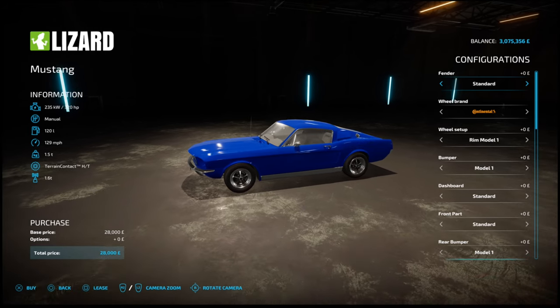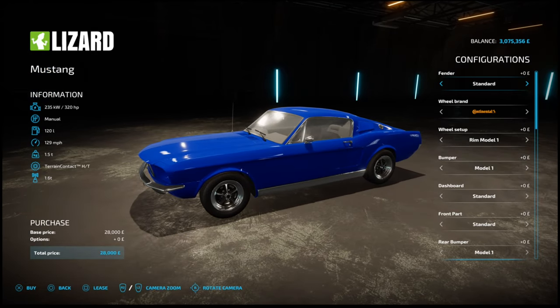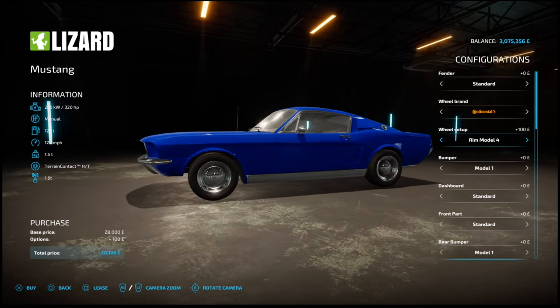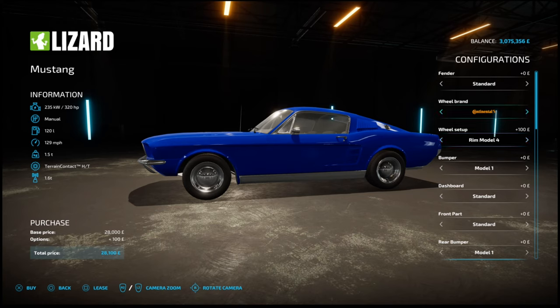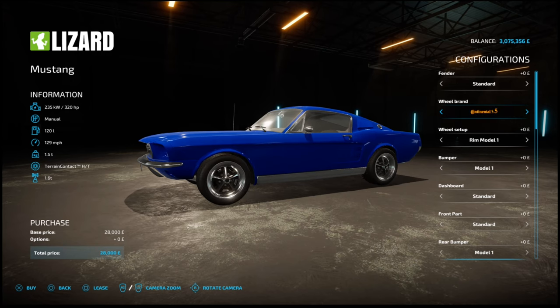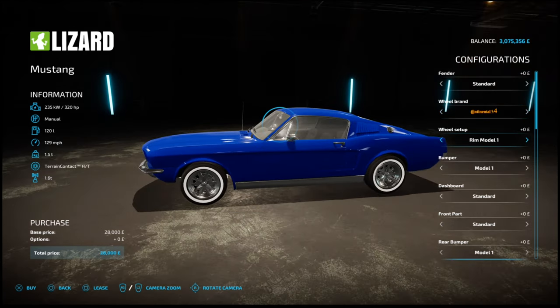There are a ton of configurations. Starting with the fenders: standard, plastic fenders, or colour fenders. Tyre brand is Continental. Rim models 1 through 7 - personally I love that old hubcap look. Different tyre brands: normal tyres, chunkier options, white walls, off-road Michelins, Continental white walls. Wheel setup covered. Now the front bumper - standard, model 1, model 1 with front lip, model 1 without bumper detail plus front lip, model 1 without the bumper, then model 2 with slightly different look, model 3 with lights, and back to model 1.